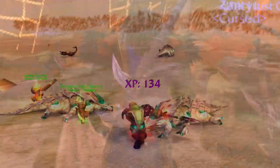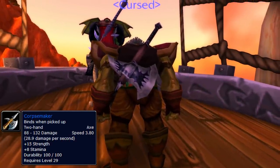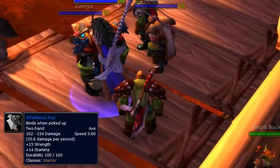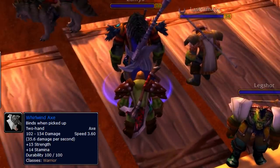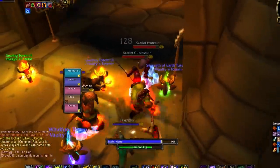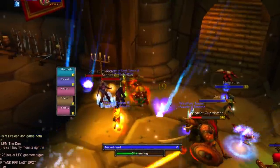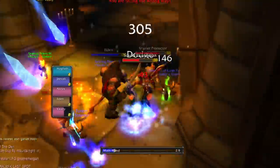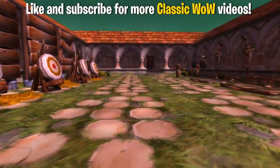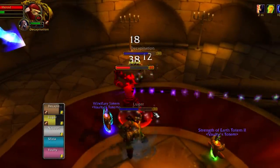Up until this point, the other items you can get as a melee DPS are pretty standard upgrades. You have the Corpse Maker from RFK, which is a really strong two-handed axe that a lot of warriors look forward to. And then later you can get the Whirlwind Axe, which is a huge DPS upgrade. However, what makes Ravager special is its unique proc. It has really high DPS and a slow attack speed, and to get it you don't need to do any long quest chain — just run Scarlet Monastery Armory. The Herald has a 25% chance of dropping this axe.